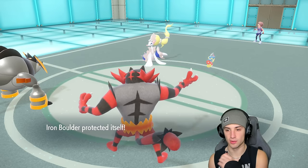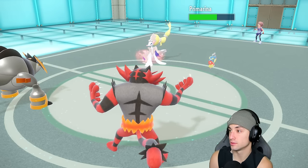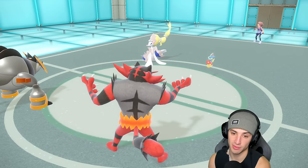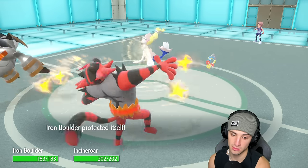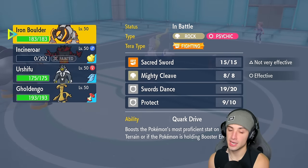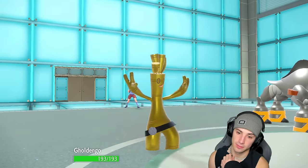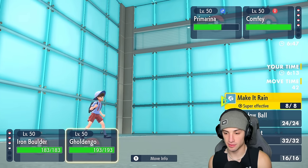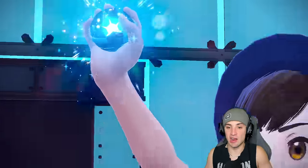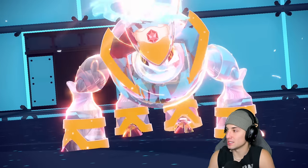Trick Room for Comfey — no bueno. He goes for Giga Drain into Primarina and it pops Weakness Policy — that's terrifying. Primarina goes plus two on Special Attack with Weakness Policy, and a Liquid Voice Hyper Voice is coming out. Golden Girl can come out here which I kind of like, and we might want to pop Make It Rain. We're going to Terastallize, go for the Mighty Cleave to finish off Primarina, and go into a Nasty Plot. I want to get away from the Rock typing because Liquid Voice is looking terrifying — I wasn't expecting Weakness Policy to pop off on a Primarina.